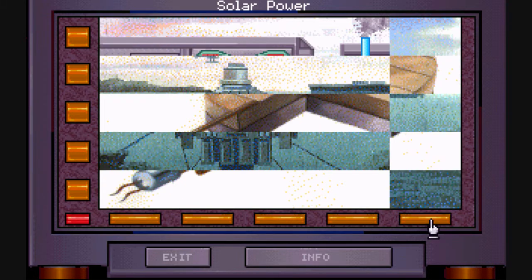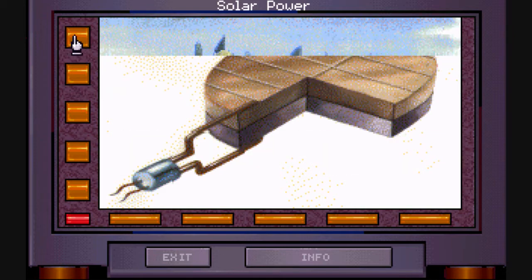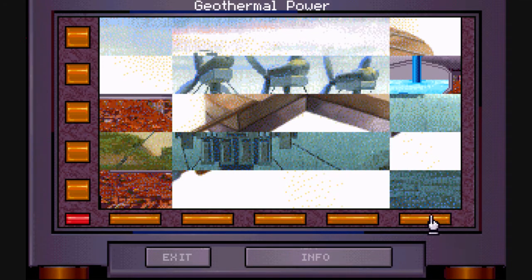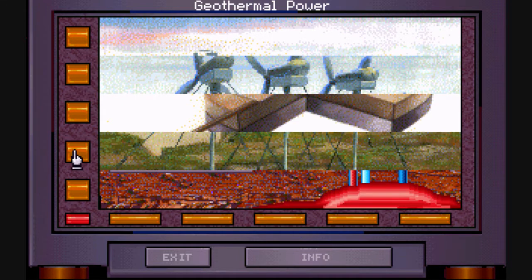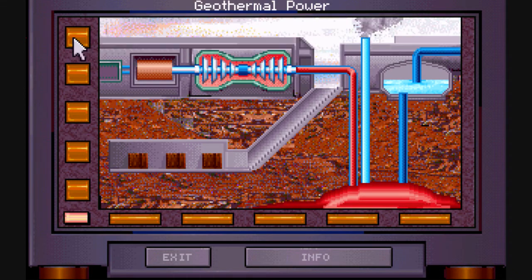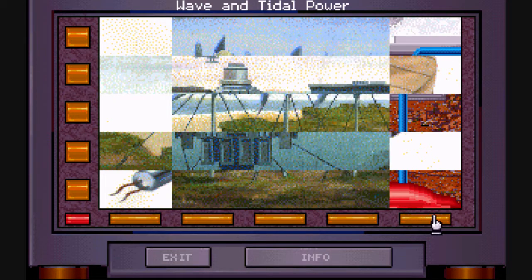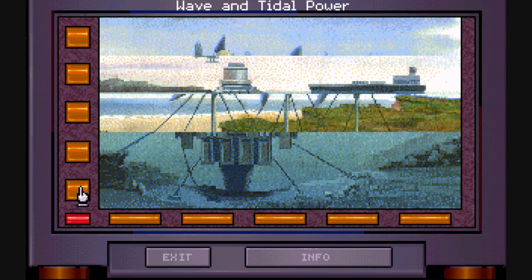Now solar power — that'd be the one right here with the white background, which is a solar panel. That takes energy from the sun and converts it into energy that we can use. Next is geothermal power, which unless I'm mistaken is this one that's red. Nope, I'm not mistaken. Geothermal power. And next is wave and tidal power — you can get power from the ocean and the waves. As any surfer knows, waves can be quite powerful, and so we can convert that power into energy.